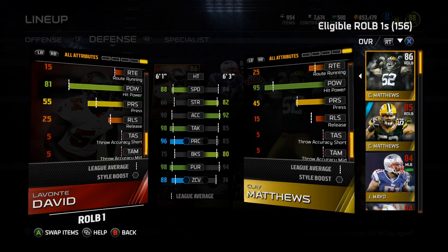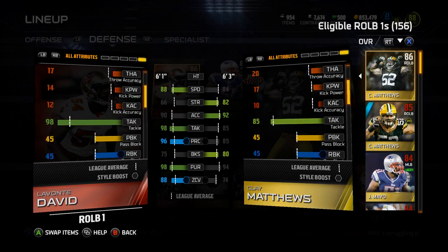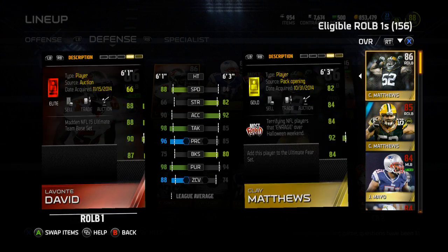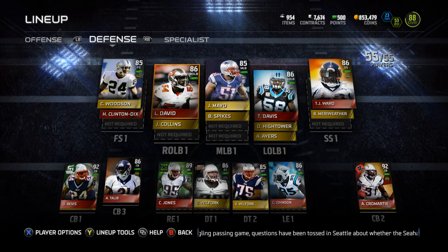The reason why their overalls are so low is probably because of their awareness. If I come up here — yeah, see his awareness is 87. I don't really get why; probably the strength for Lavante David is why he's an 86. But these are two beast linebackers that play amazing.